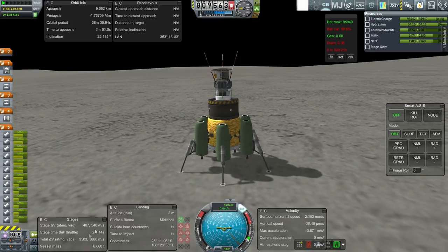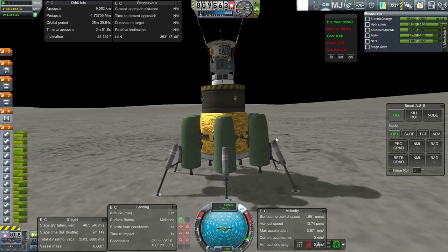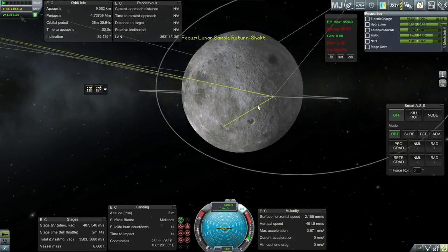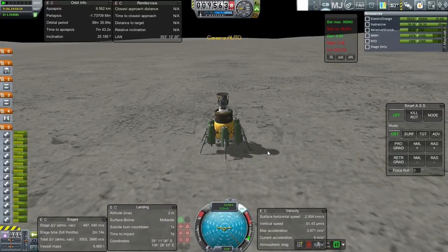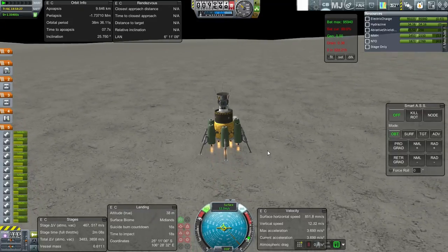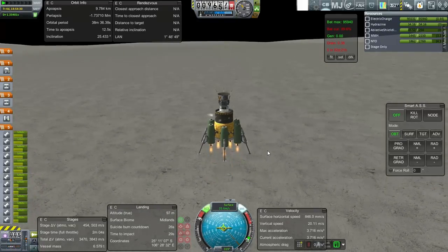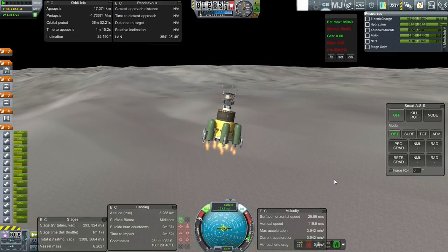Looks like we have 504 meters per second of fuel to get us back up. We'll use that first and then proceed. Let's verify communication is going to hold out throughout ascent — I believe so. We'll head straight 90 degrees and that should work out for us. Let's get going before our electric charge runs out. RCS on. Gear up. It's not going to be a short trip up, that's for sure.